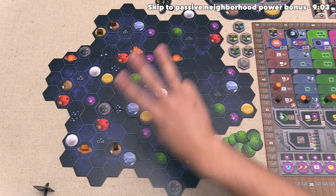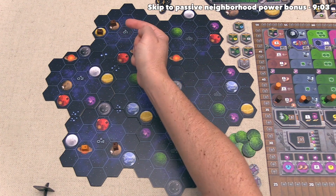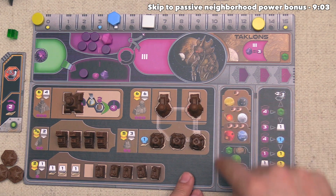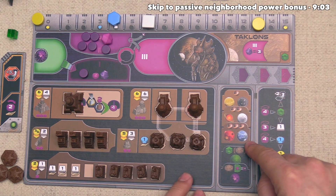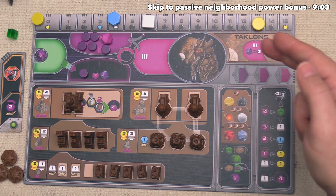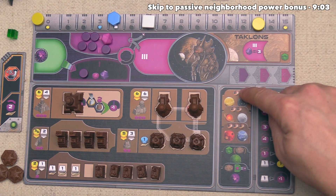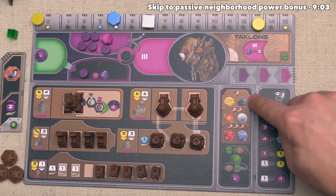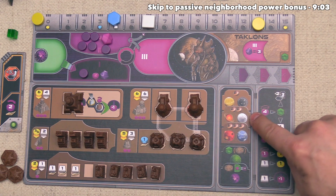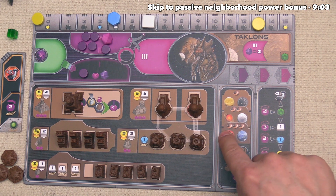There are three things to check first — the third is whether we can terraform the planet to become brown. We come down to the terraforming area in the bottom portion of our board, which shows the terraforming cost for each planet type. A yellow or black planet costs one terraforming unit. Orange or white costs two terraforming units, and red or blue costs three.